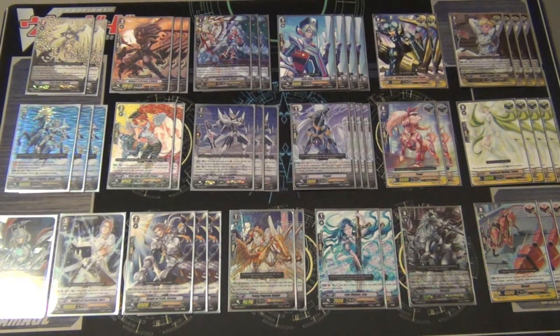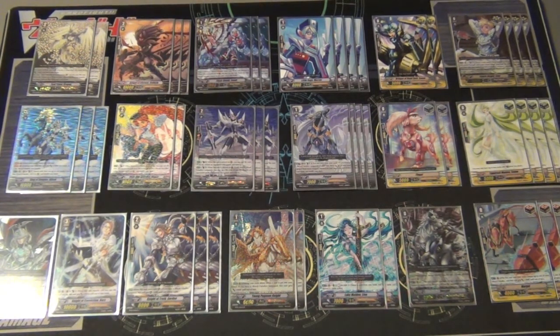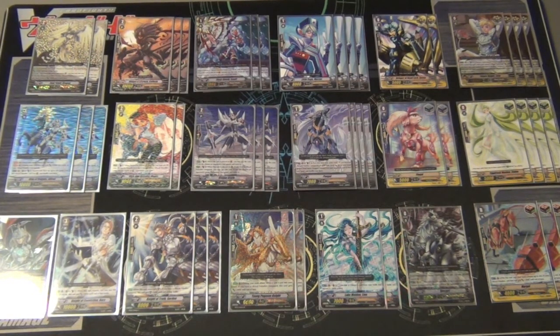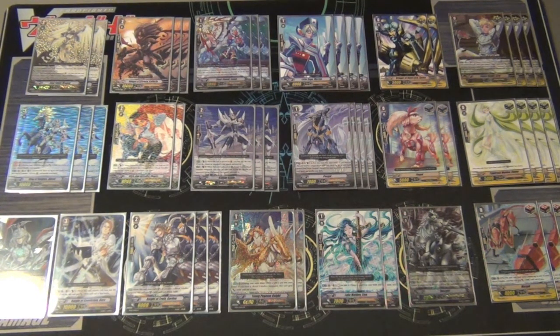I run 4 Luz Sage Marians - she's your 8000 Grade 1, pretty basic. She works very well behind Boris and Soul Savior Dragon especially, hitting for 21. I run 4 Pongle - he's a great 7000 boost and he searches out Soul Savior Dragon, which is great. Then I run 4 Lian - you can rest this unit, discard 1 card and draw 1 card. So if you have a really bad hand she works really great behind Alfred and clears out your hand.